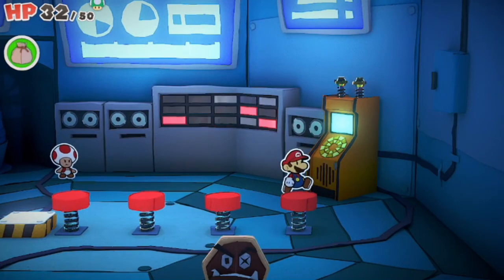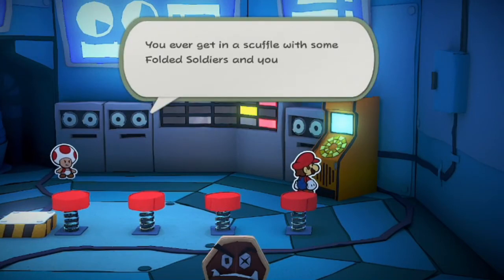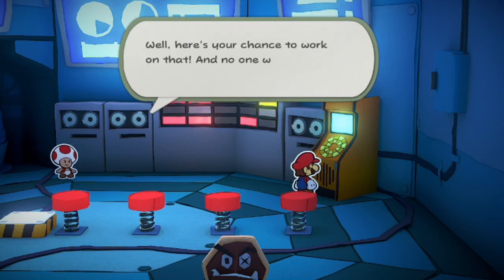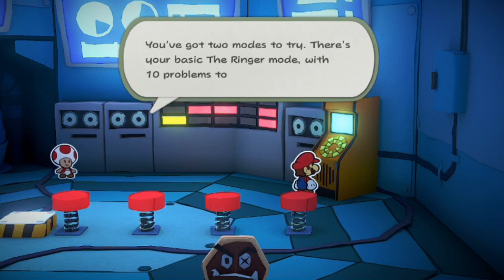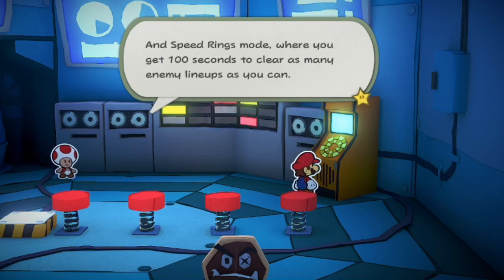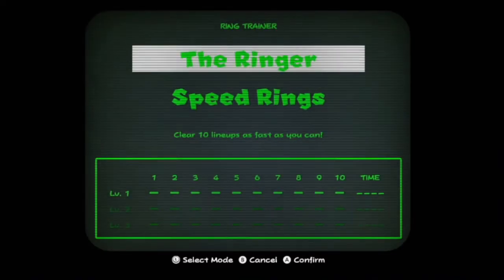What's this? Oh this is like the spin — it's a ring training machine. You ever get in a scuffle with some folded soldiers and you panic and line them up all weird? Well here's your chance to work on that. There's your basic the ringer mode with ten problems to solve per level, and spin ring mode where you get a hundred seconds to clear as many enemy lineups as you can. Wanna do some ring training? Oh, I didn't mean to say yes.